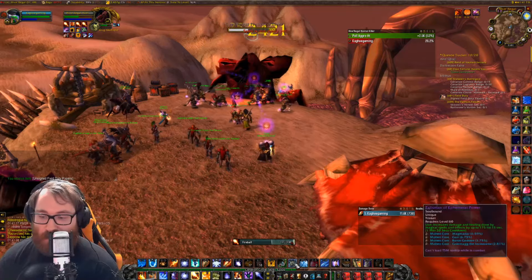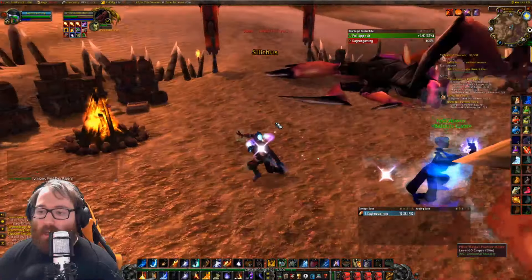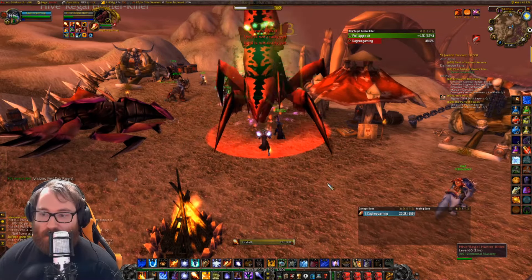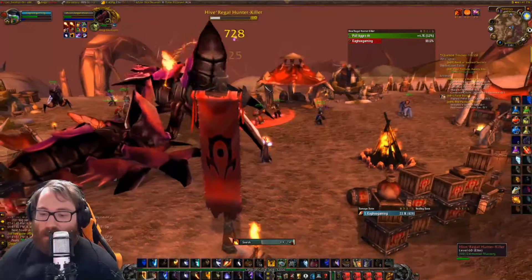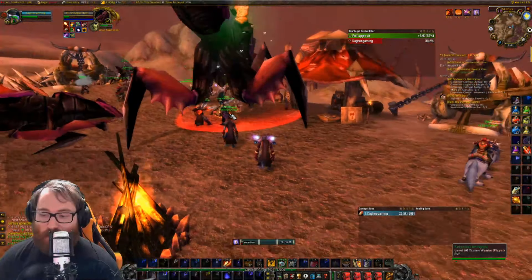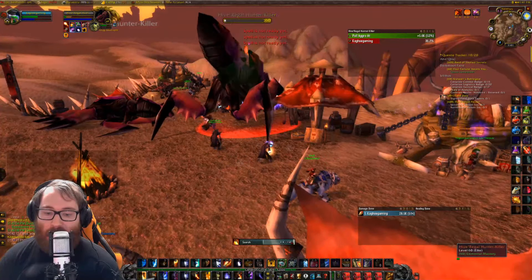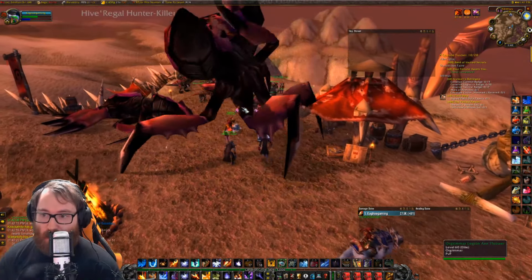The logistics quest yields 25 reputation per turn-in. If you want the easiest way to get rep with Cenarion Circle, you can just constantly run back and forth, turn it in, and get these quests — it's kind of insane. The only mechanic to watch out for is this guy's charge ability. If you pull enough aggro he will charge you, and it can be lethal — especially on a PvP server with hostile factions trying to kill you.